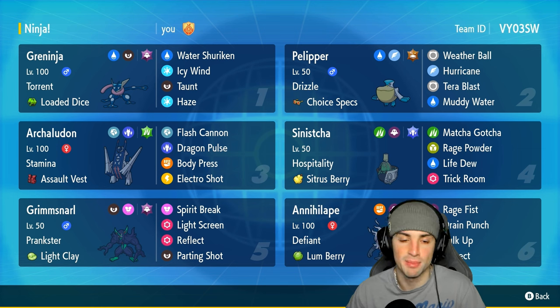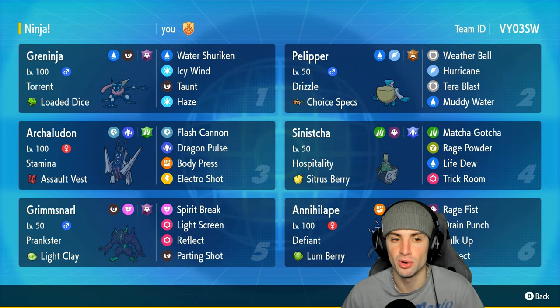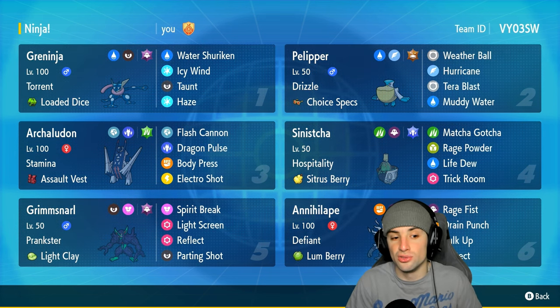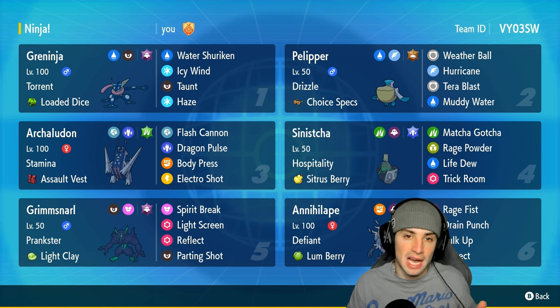We mentioned Ghost Tera type, which is a perfect Tera type for this Pokemon, and it's got Icy Wind, Taunt, and Haze — just a solid supporting moveset behind Water Shuriken. Now other Pokemon besides Annihilape and Greninja on this team feature Pelipper, Sinistcha, Archaludon, and Grimmsnarl.